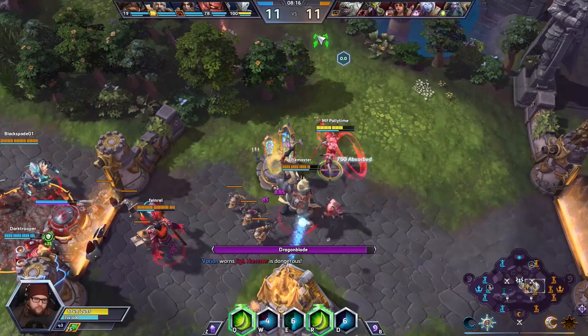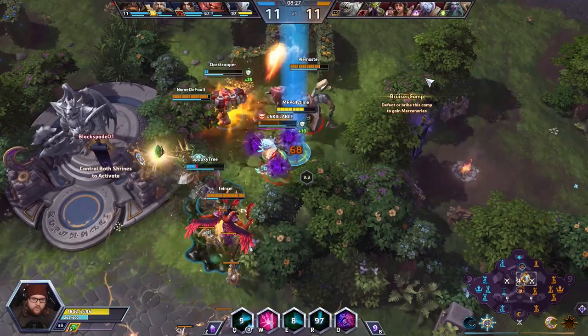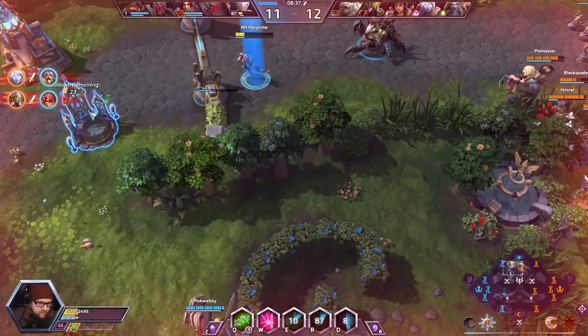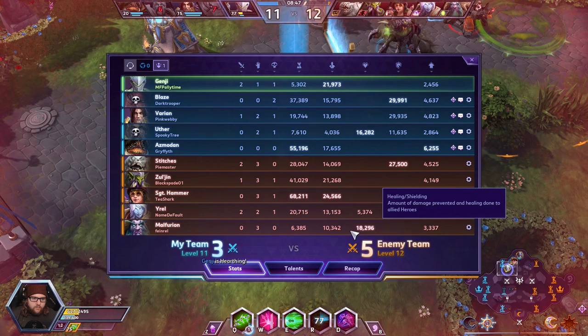I used my E ability right when he gorged — right when he fucking gorged. That's killable. I thought if I was just spamming it I could get out of dodge. Didn't work out for me.